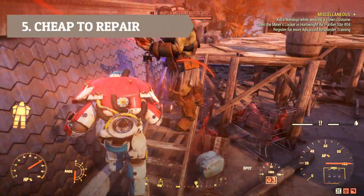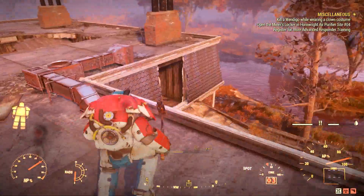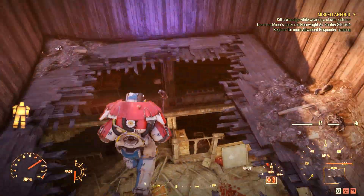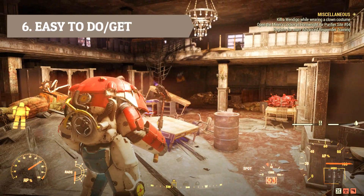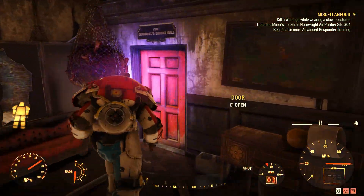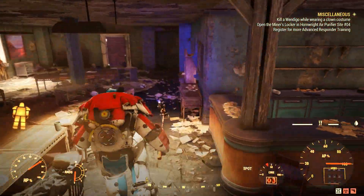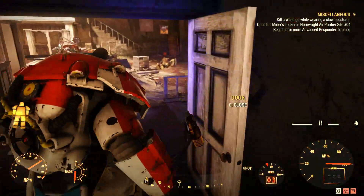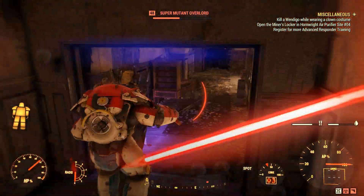Repairing your melee weapon is generally easy, especially for super sledges — the one I'm using — and it's much cheaper than most weapons. It's also quite easy to get one. For example, the All Rise is a very good weapon you can get from missions, and you can also get melee weapons from legendary drops. The one I'm using is a 3-star legendary I got from farming super mutants.